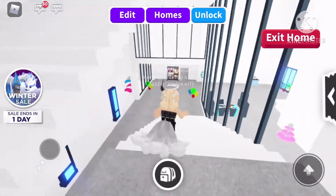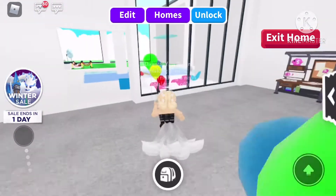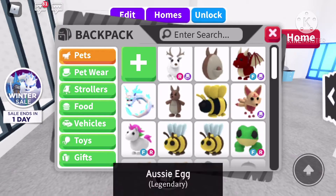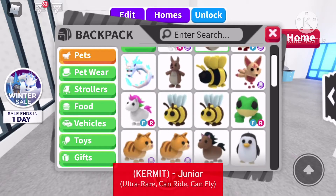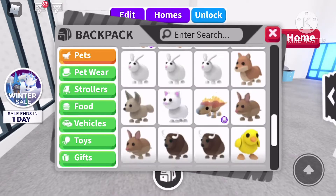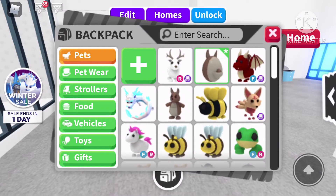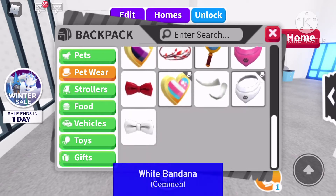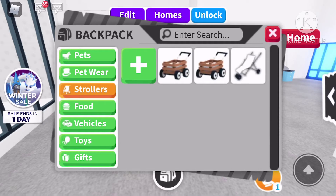I'm going to show you guys some stuff around Adopt Me. First, let me show you all my pets — I have a rideable arctic reindeer, an Aussie egg, a flyable dragon, a frost furry. I'll scroll through so you guys can see. I don't have a lot of pets; I prefer to get more legendaries. Chickens are probably my favorite and my dream is a mega neon chicken. I also have pet accessories, pet wear, and three strollers.